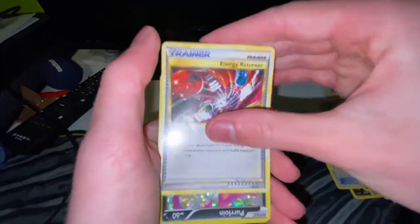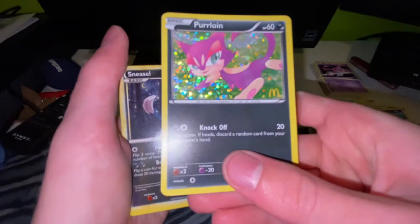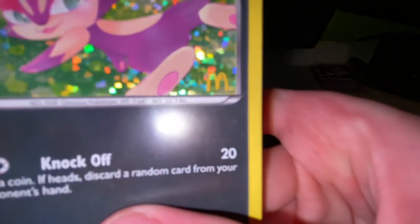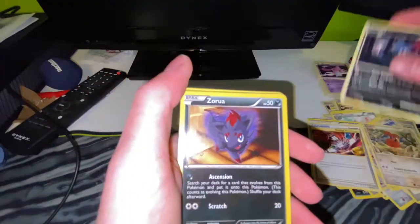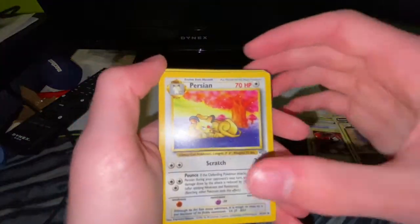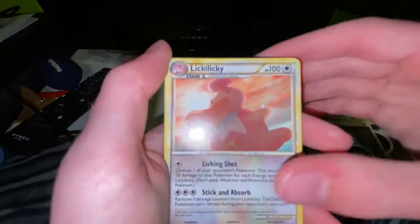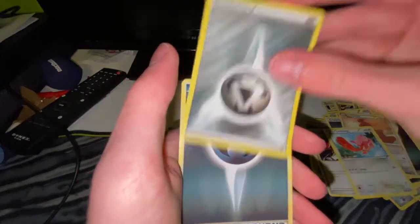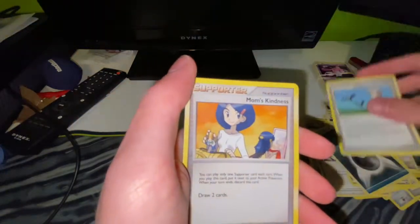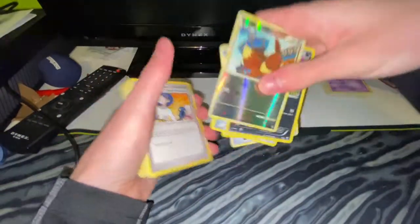A hollow Purrloin with a McDonald's logo in the bottom right - did I get this at McDonald's?! We got McDonald's Pokemon! A Persian, Meowth, another dark energy, Lickitung, Lickylicky. Reverse hollow, EV, steel energy, another dark energy, Mama's Kindness. Holy - so we had a McDonald's card in this one!